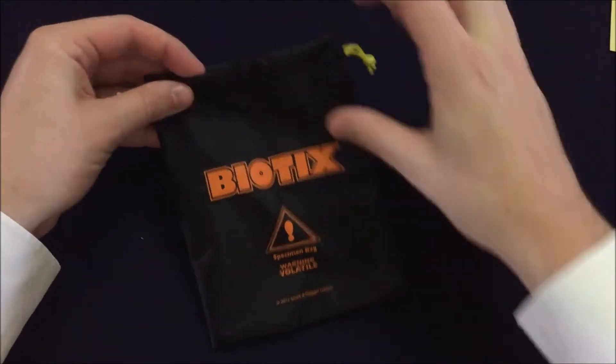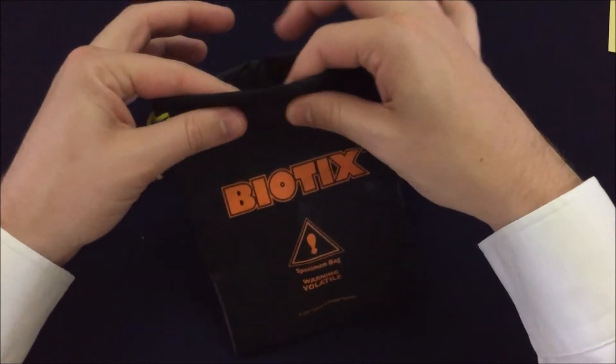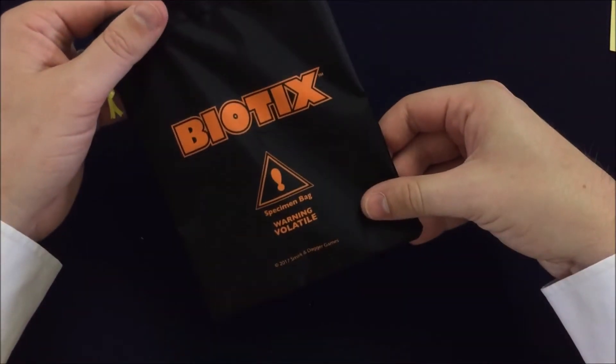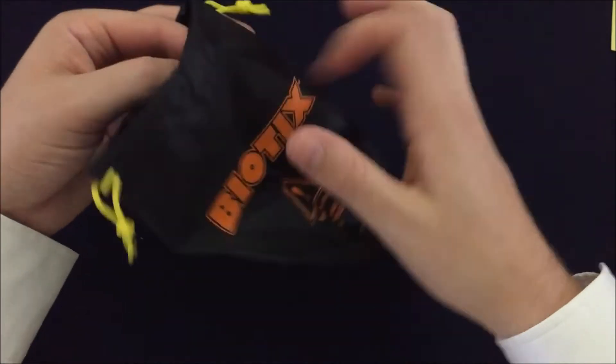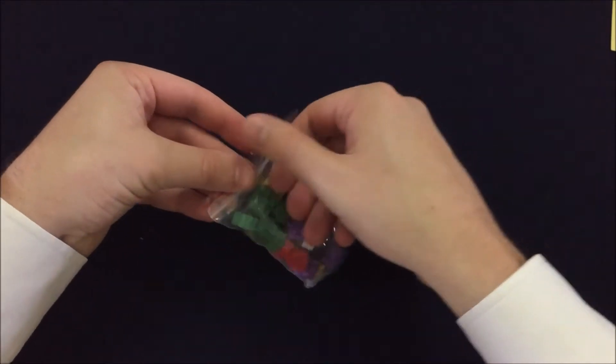And then it looks like we've got a nice little bag here. I don't know what material this is — it's not cloth, almost kind of a vinyl or plastic or something. So that's nice, that'll probably hold up pretty well. Nice little drawstring bag. Biotic specimen bag — so we're going to throw all these little guys in there.